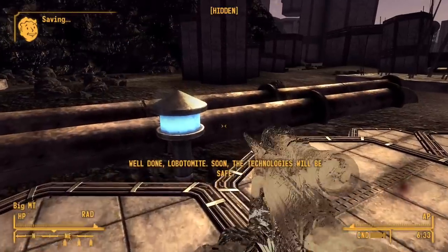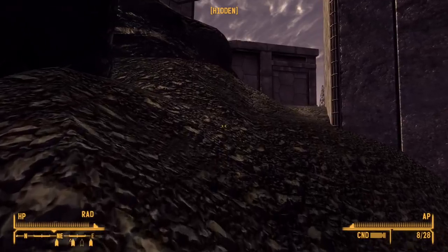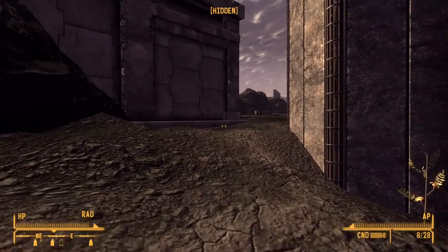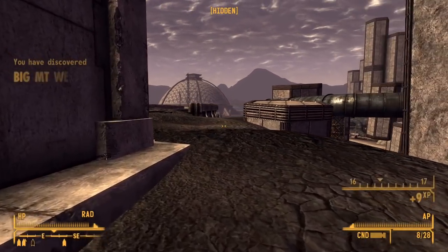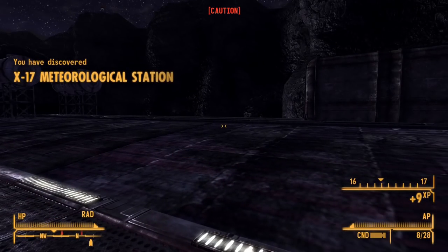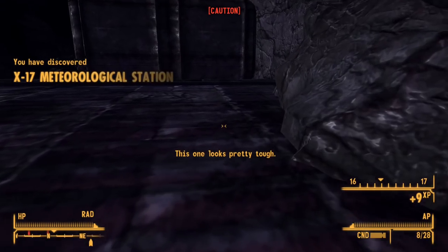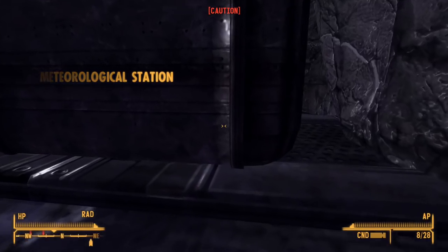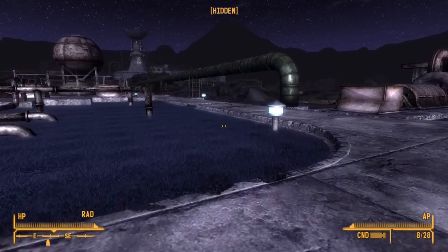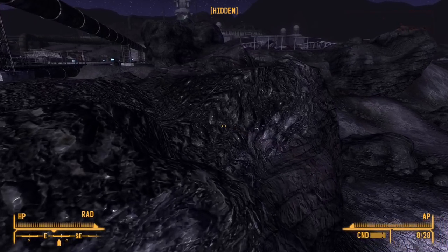The next thing I wanted to do was acquire some of the sync personality modules. So I hitched a left outside of X-13 and stayed on the boundary of the map. I ended up at the X17 meteorological station, and when I found it, I was immediately greeted by some trauma harness victims who detected me. I made sure to watch the area when I found the station again, and to my surprise, they spawned out of absolutely nowhere. I tried hiding to take them off one by one, but that didn't work. I didn't actually need anything from the meteorological station, so I went back to the think tank to find a different route.